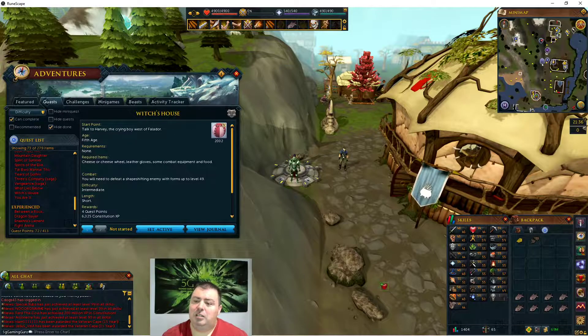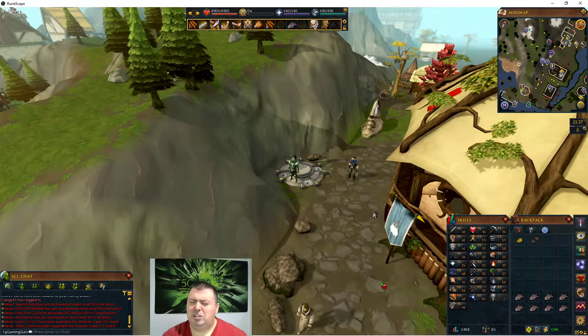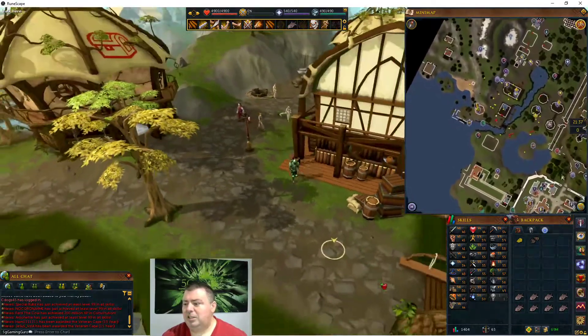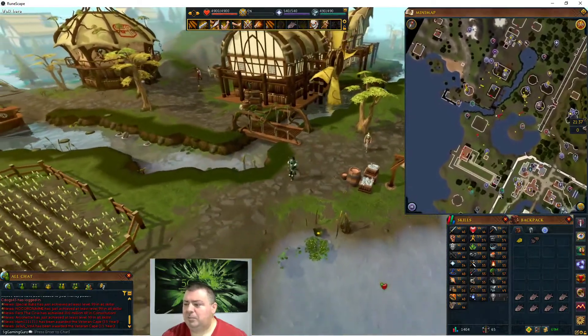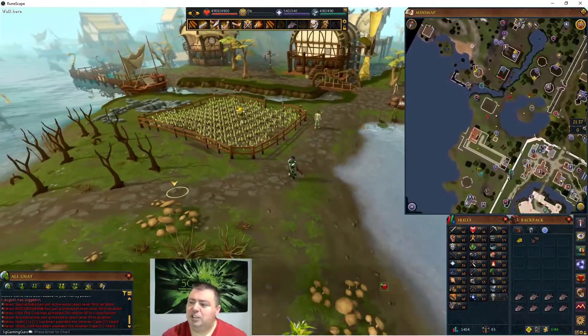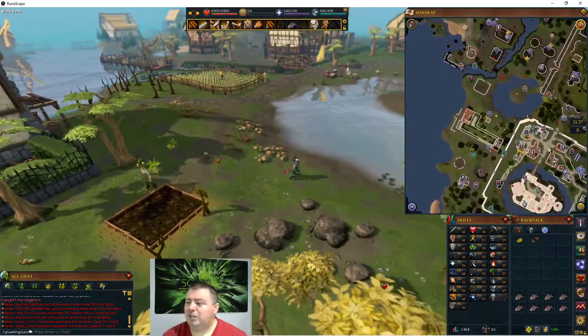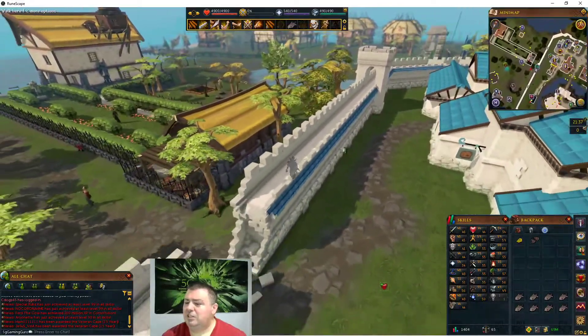You start by speaking to Harvey the crying boy west of Falador. It's possibly easier to go to the Taverly Lodestone and then head south. There is a faster way using the Falador teleport to the market center, but I'm showing the Taverly route since it doesn't require any agility level. If you use Falador teleport, hop over the agility shortcut and you'll end up right there.